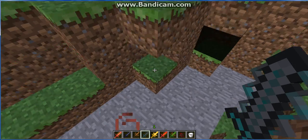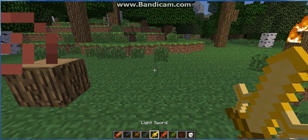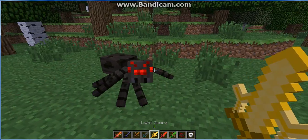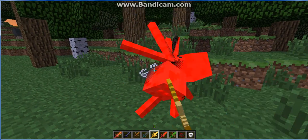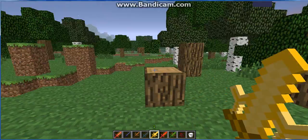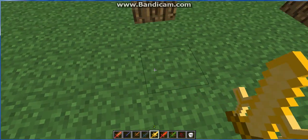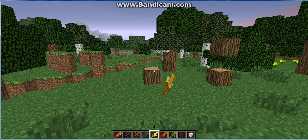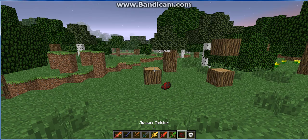This sword kills a spider in four hits. And if you right-click it, it gives you a little bit of sunlight, night vision, resistance, and invisibility. So I'm invisible — well, I'm just holding the sword.